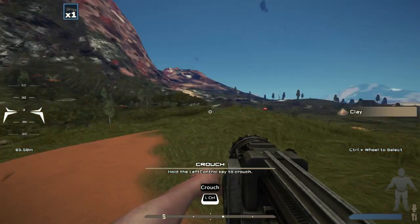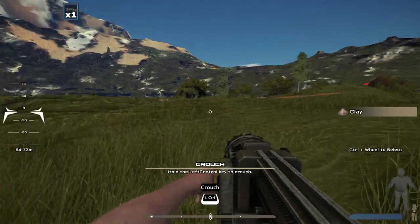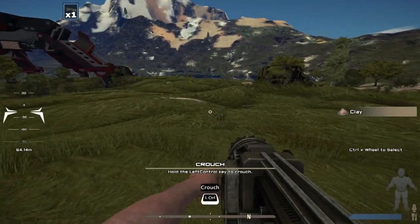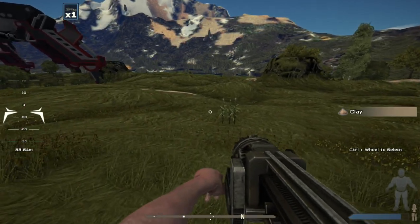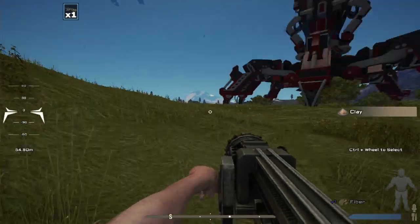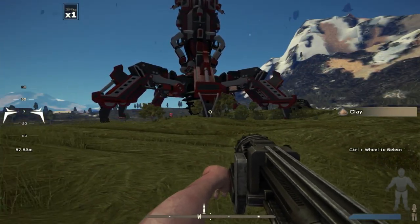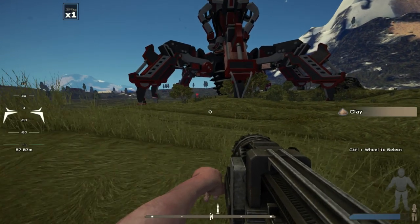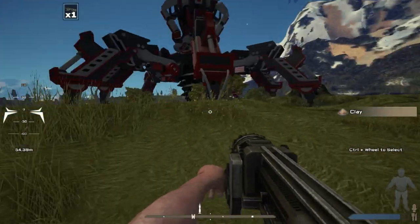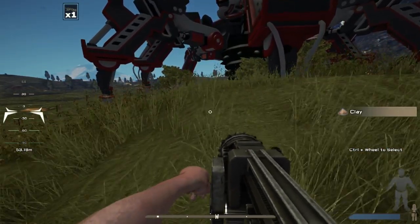I know creatures come out at night but I don't think it's really too bad until you start building. The tutorial isn't great so far — crouch is Control, right? Definitely having some texture glitches. I'm running next to this big giant machine thing here. We'll just head to the middle of it, head to the drill bit.